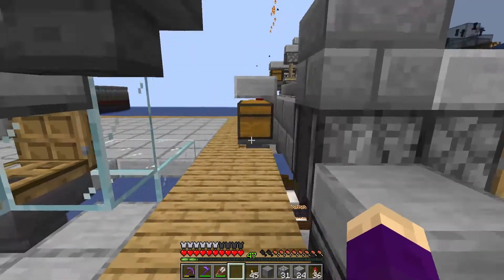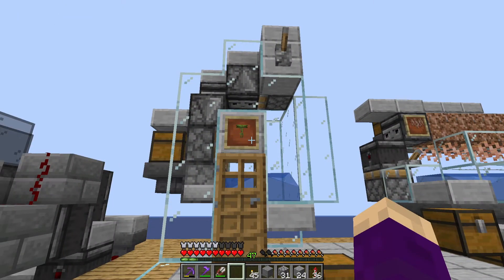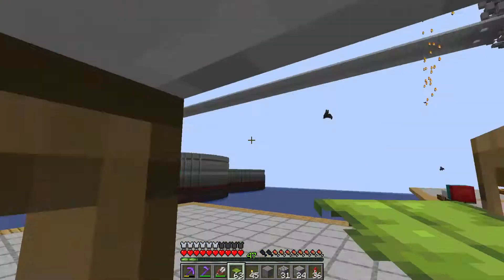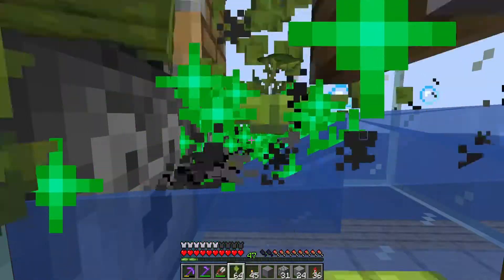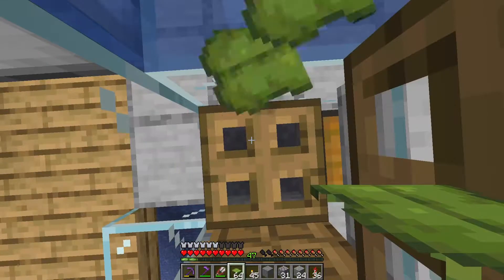We got a little drip leaf farm — as you saw at the beginning of the episode, we got our drip leaf so I just rigged it up real quick. You grab some drip leaf, flip that cheeky little lever — I think this one is also rayworks — and you just hold down right click and they shoot on down into the hopper below.